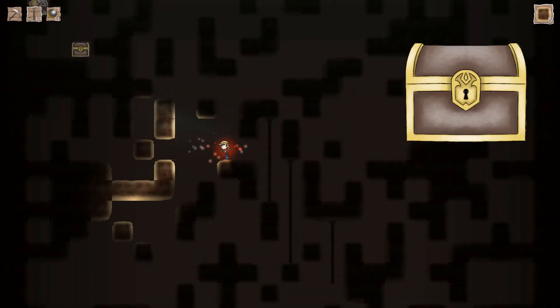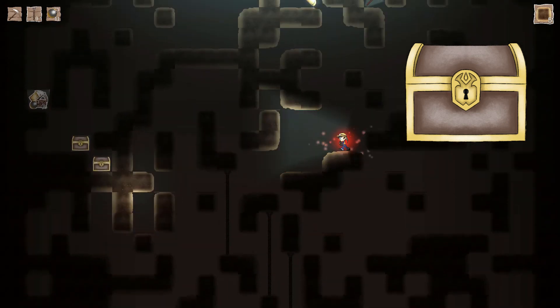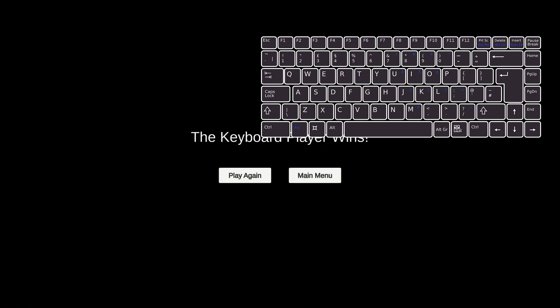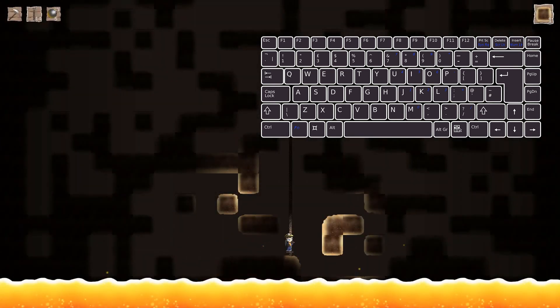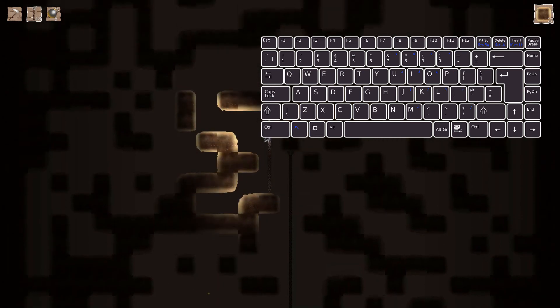Now, chests. Chests can hold a bunch of stuff — power-ups, items, you name it — and they'll give you a hefty chunk of them. Press O to open a chest, and also to pick up rope and bombs. I should have mentioned that earlier before talking about power-ups.